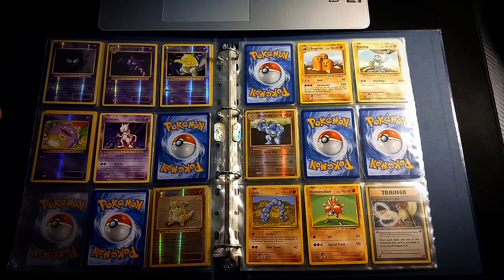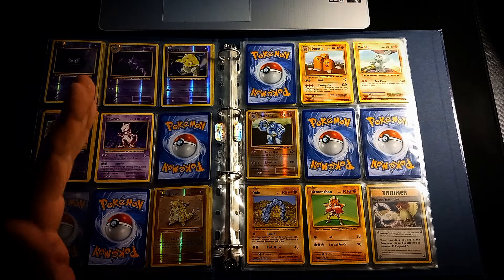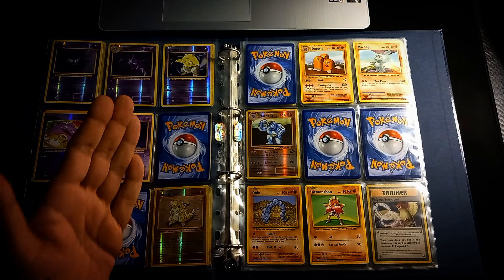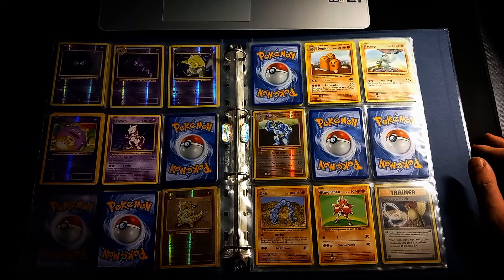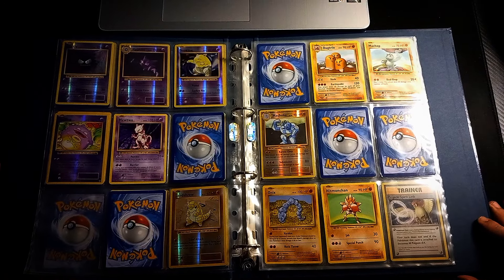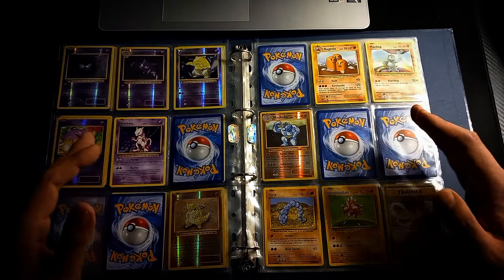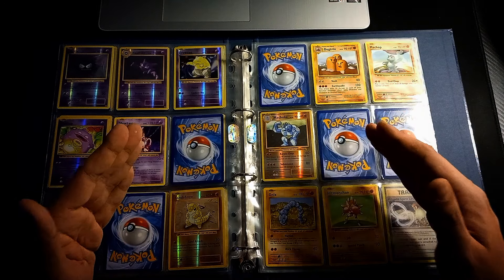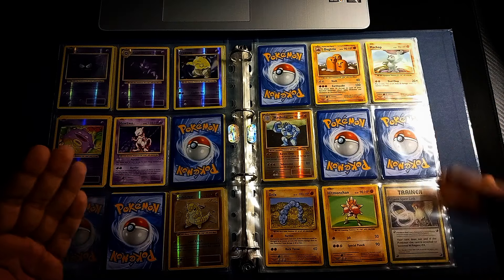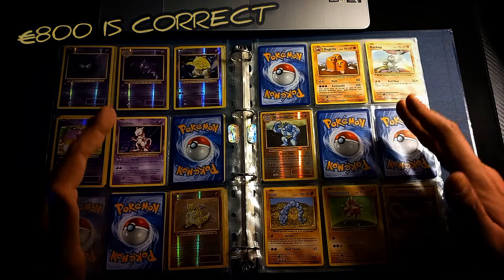It was really tough to get base set cards in nice condition — they were expensive or hard to obtain — so the next best option I found was Evolutions. Back then, Evolutions booster boxes were already pretty expensive. The Charizard art was about $100 and might have come back to $70. Booster boxes peaked around $1,000 and may have come down to $800. Don't quote me on exact prices.